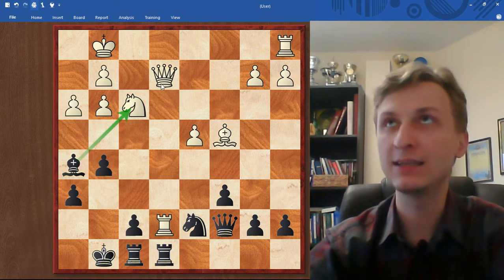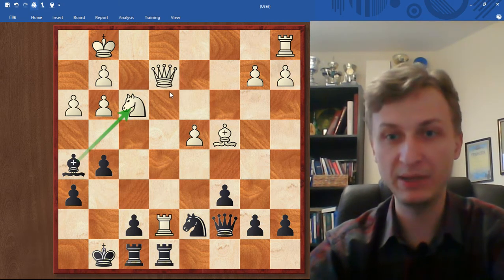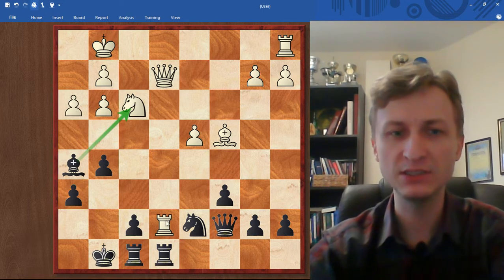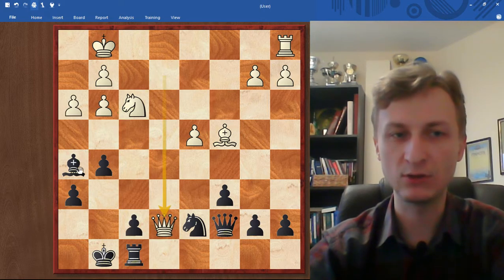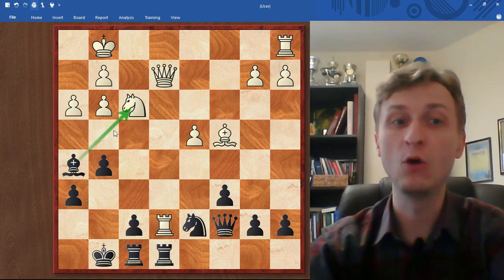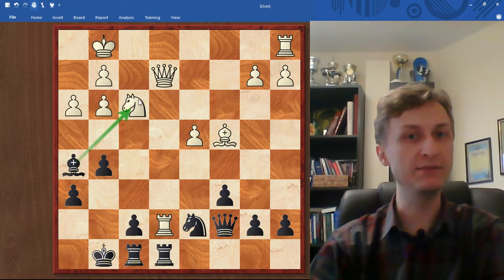So distracting the defender is a typical pattern here. But then you encounter the question: you can take on e7 first - Rxe7, Qxe7, and then take on f3. It doesn't make any difference, it's not sure yet. Or you can take on f3 right away. So let's see the difference.